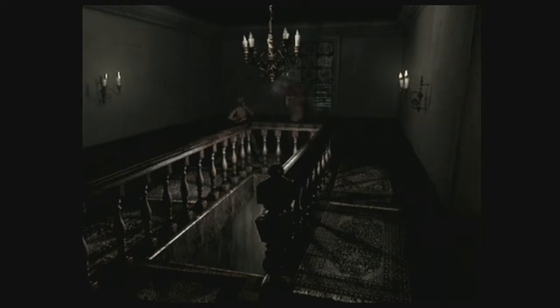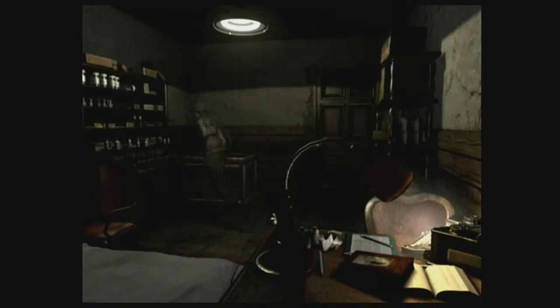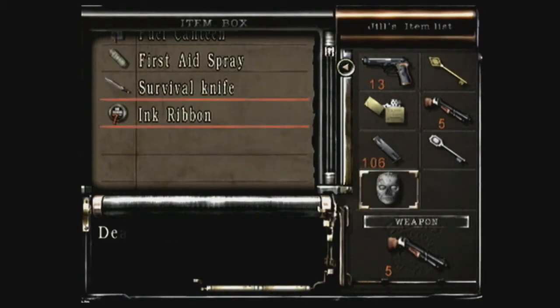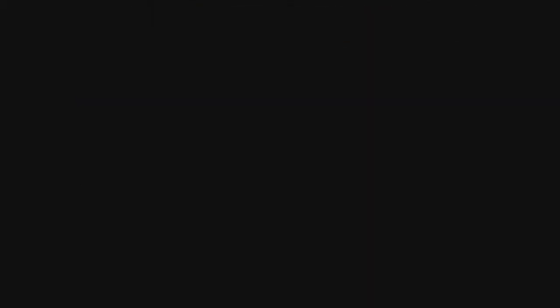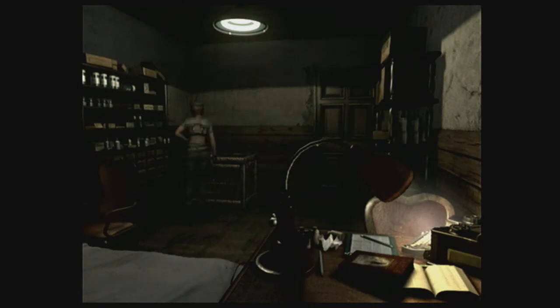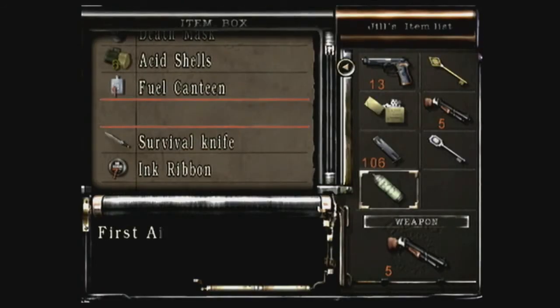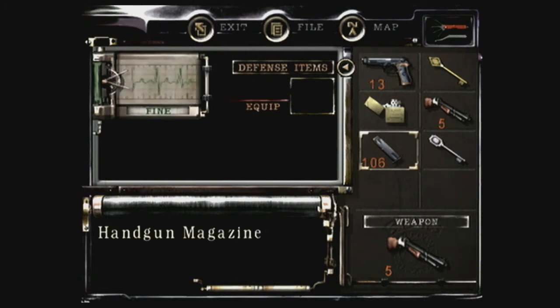Grab the serum. Why can't I just use the damn serum on myself? Put the ink ribbons in. The death masks — I'll put the death masks at the top. Serum. I shook — I almost died. It doesn't matter now. Alright, took care of that.